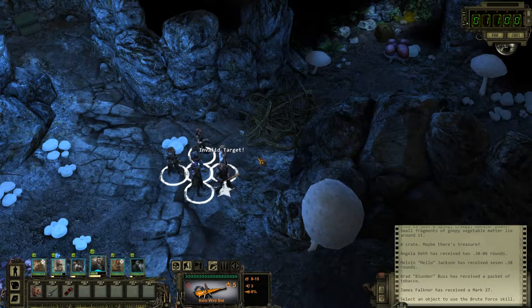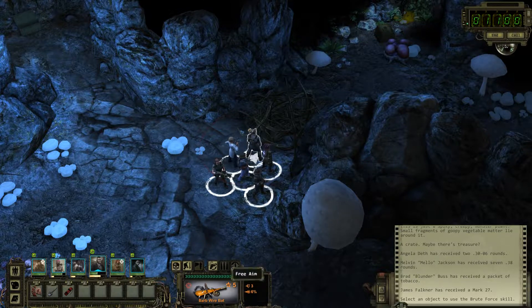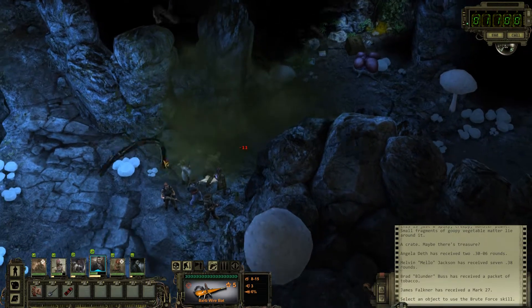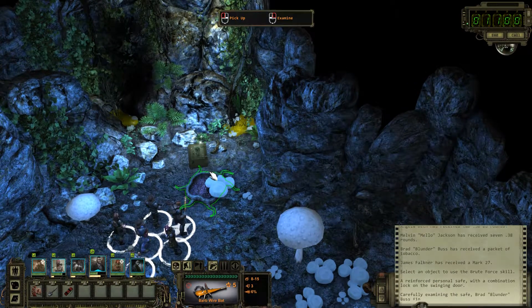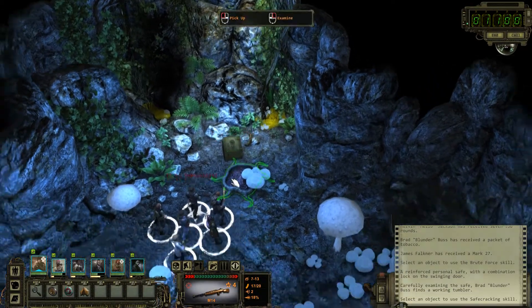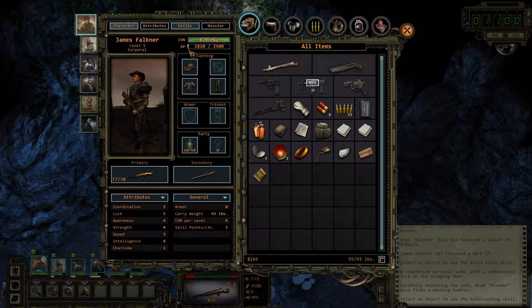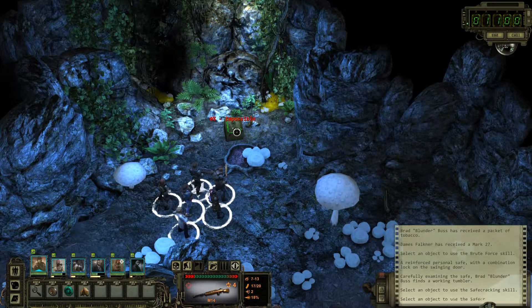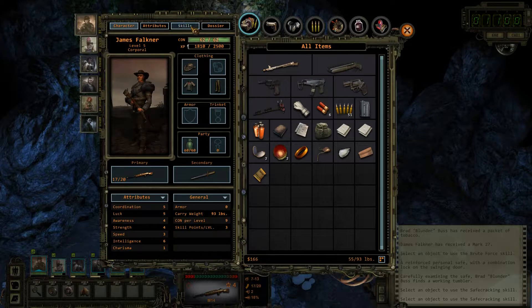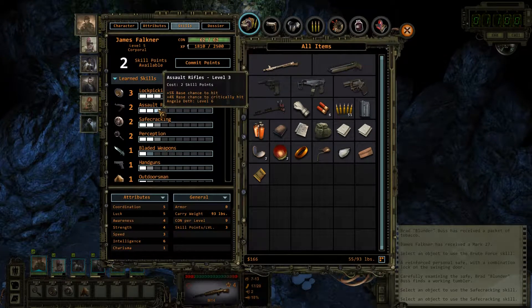We can't brute force it, but we can. Can't just hit it with a bat. Don't waste ammo. And that is a working tumbler — whoa! Impossible, huh? Well, James has some skill points — he has four available. Let's go two into safe cracking. Is it impossible now? Yeah, it is. I really don't want to do three into safe cracking — I'd rather do three into assault rifles. That's much more useful, so we're just gonna have to miss out on the safe. Sorry, folks.